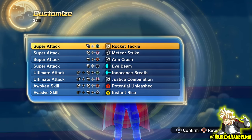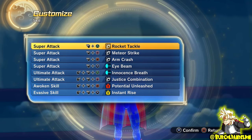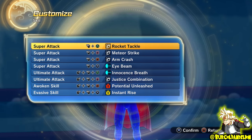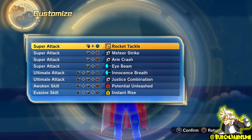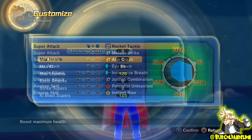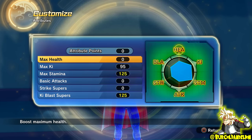So getting to this moveset, we've got Rocket Tackle, Arm Crash, Meteor Strike, and Eyebeam as our 4 supers — quite a lot of strikes. Just This Combination and Innocence Breath as our 2 ultimates, Potential Unleashed as our Transformation, and Instant Raise as our Evasive.